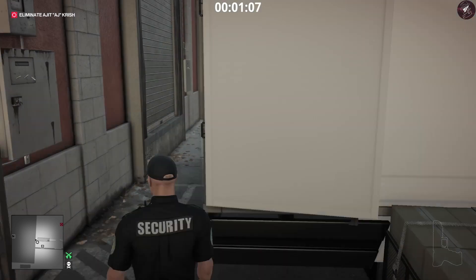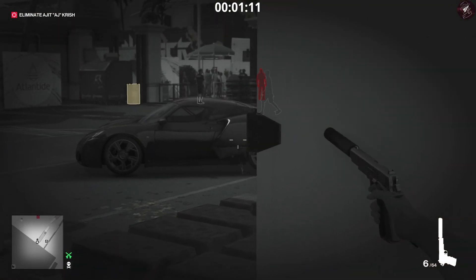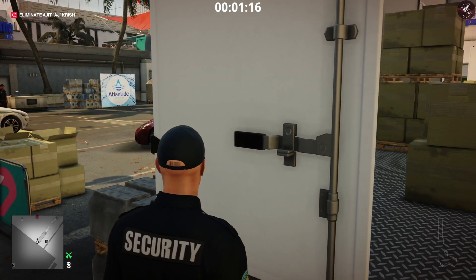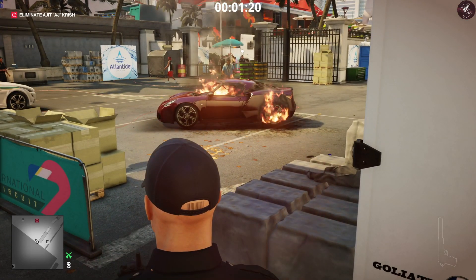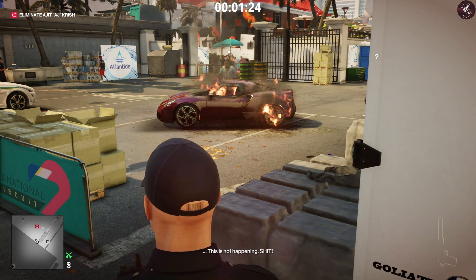Next challenge: Broken Hearted. What we need to do is pierce the fuel tank of the car, and once you see the fuel puddle on the floor, go ahead and explode it. AJ is going to come over and act hysterical because we've destroyed his precious baby, and that's when you'll get the Broken Hearted challenge complete.